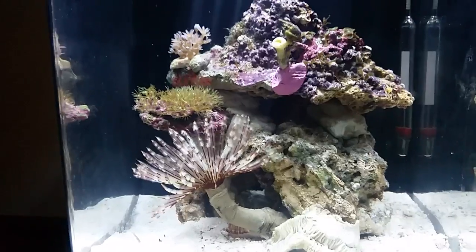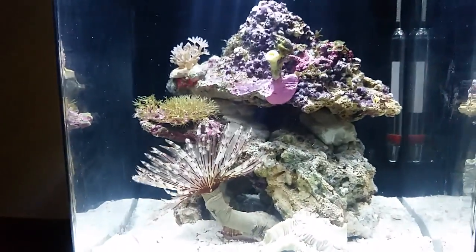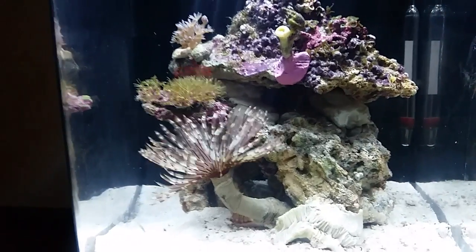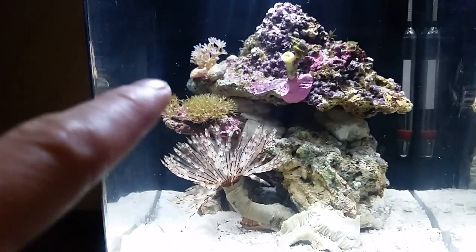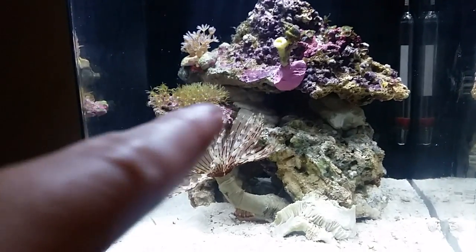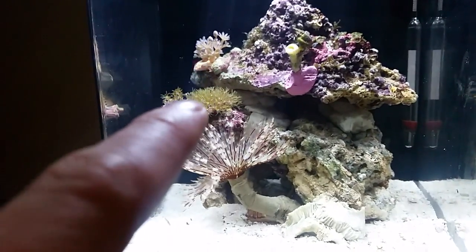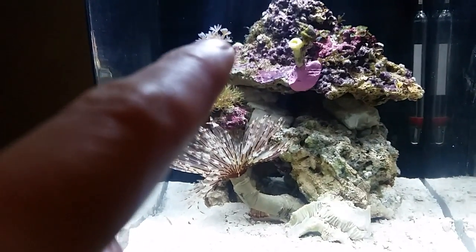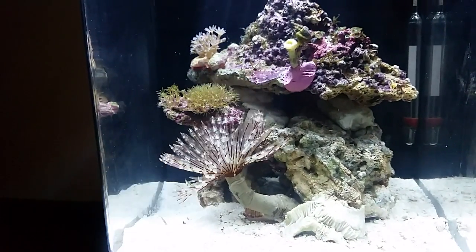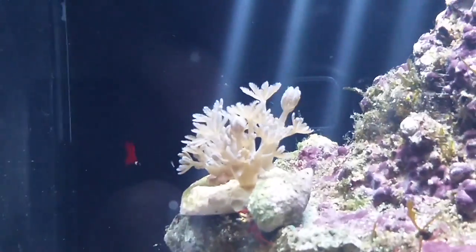Swaying in the flow, and then maybe I could have LPS just around here all the way along and then up. I'm really not decided yet - let me know your thoughts. What do you think would look better: a hammer kind of on that plate, or just leave the green star polyps to grow over this whole section? I'm undecided.